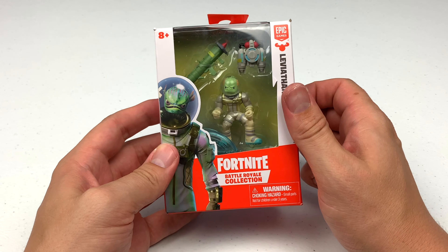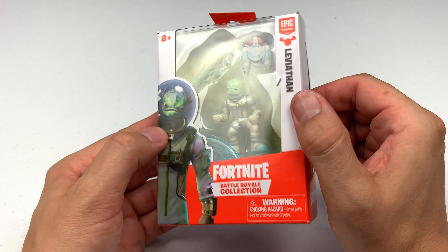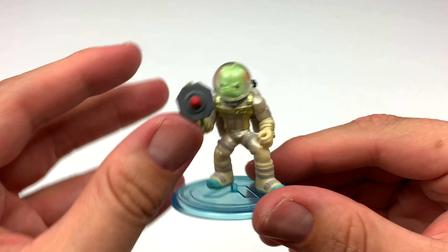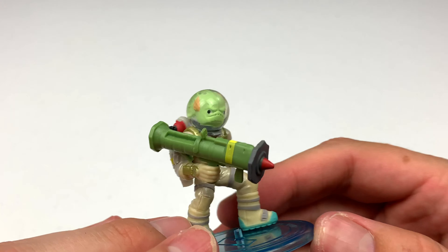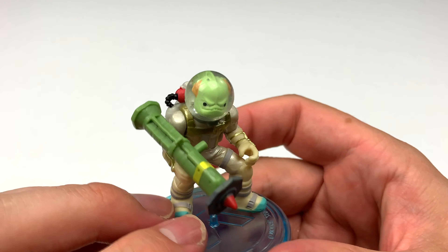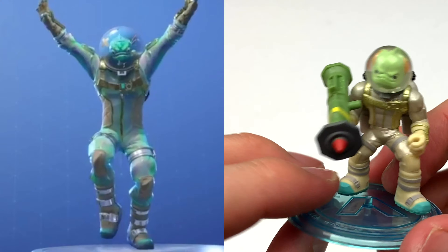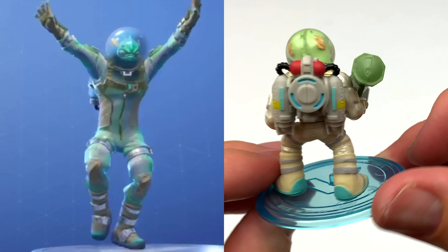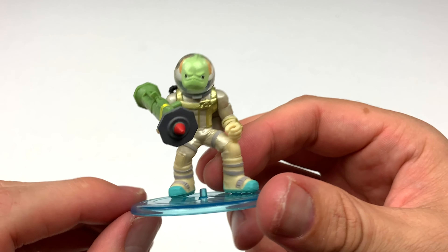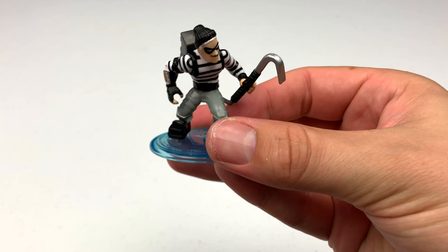The next figure is the most interesting one, I think. This is Leviathan, and he has a fishbowl head — literally, he's got a fish in a bowl for a head, kind of like Minion from Megamind. Here is Leviathan out of the package holding a bazooka. The star of the show is clearly that fish in the bowl. They actually do have a fish inside a transparent bowl — you can see it shining in the light. They molded it very well; it looks like a fish in a bowl. How did they do that? He also has a jetpack. I think this will be my son Jacob's favorite Fortnite Battle Royale toy for sure.